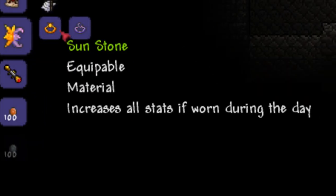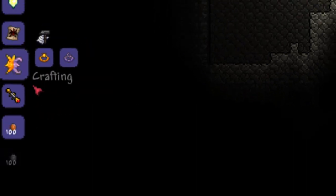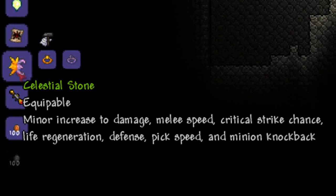Next is a new change that I really like as well. The Sun Stone and the Moonstone can now be combined into one stone, so no matter what time of the day it is, you're always going to get the stats. A big improvement right there.